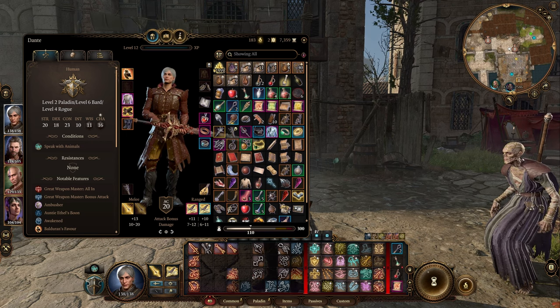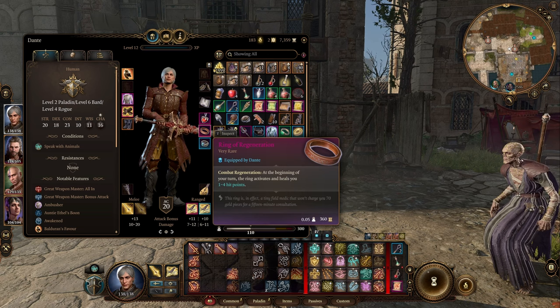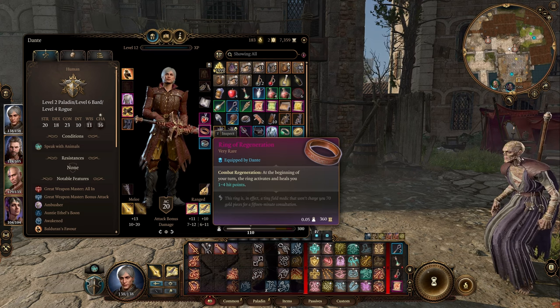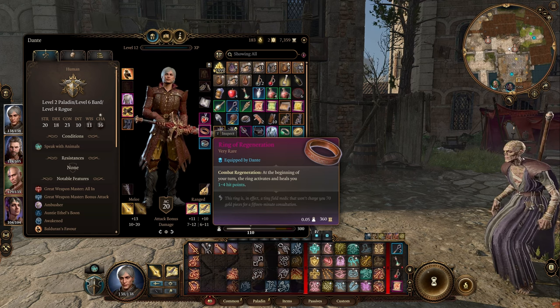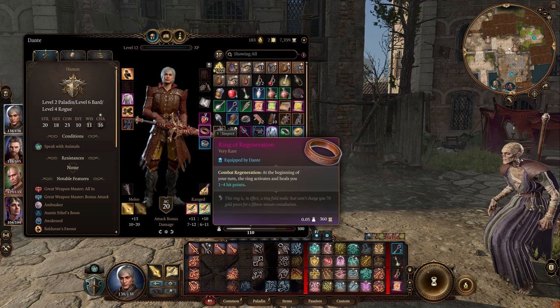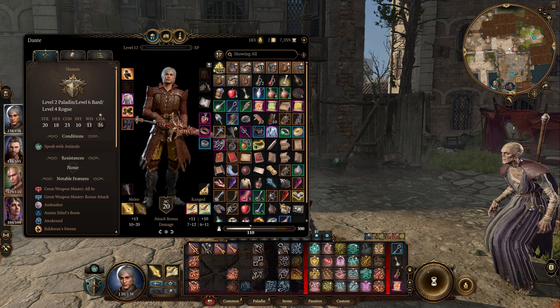Next is the Ring of Regeneration — extremely strong. It recovers 1d4 hit points at the start of each round. Even when you're downed, you'll get back up on your next turn without anyone having to intervene, and since you still get your two bonus actions when you get up, you can still fire off crossbow shots or use Misty Step to get out of danger. It works in tandem with our Helm as well.